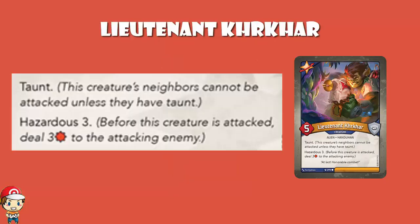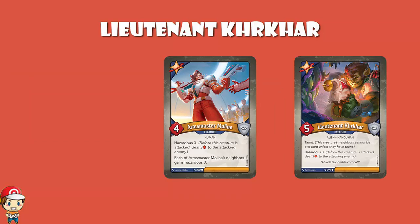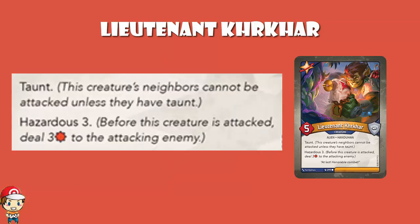Lieutenant Kaka is a 5 power, 0 armor creature with taunt — you cannot attack its neighbors, you have to attack it. And it's got hazardous 3, just like we saw with Arms Master Melina. So you don't give your neighbors hazardous 3, but you've got to go after Kaka, you cannot go after its neighbors, and you've got to take hazardous 3 — i.e. 3 damage in the process. Yes, that's one that's going to annoy your opponent.